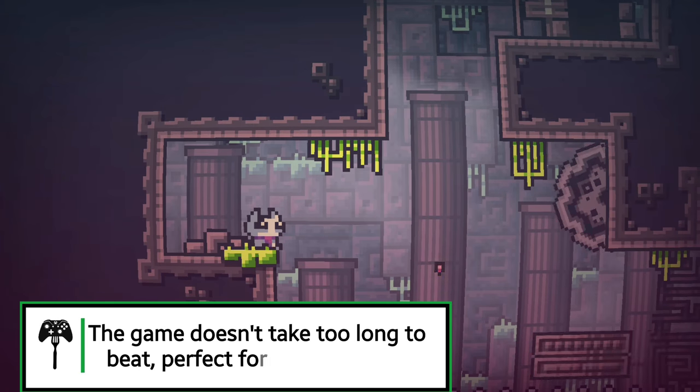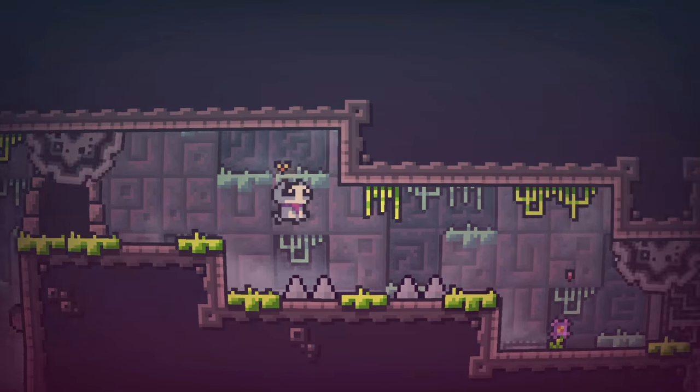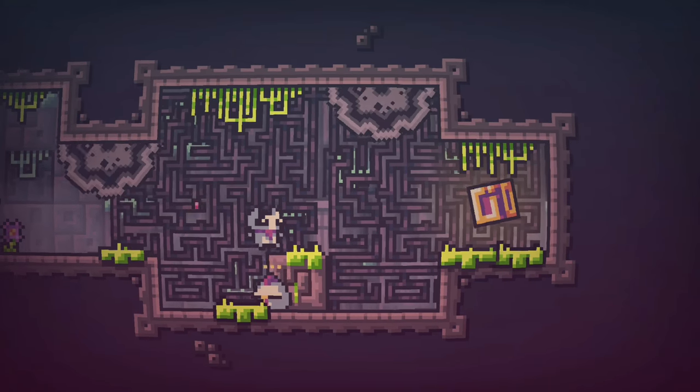The controls are very basic. You've got your D-pad to go left and right, and you've got the A button to jump. That's it. But that's all you need with this kind of game. Due to the basic controls, the game itself plays rather well and it's very easy to pick up and play.